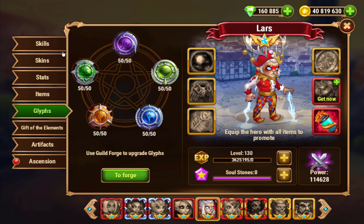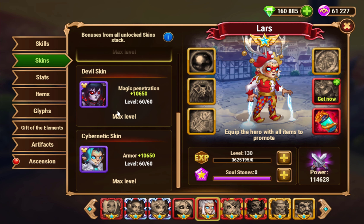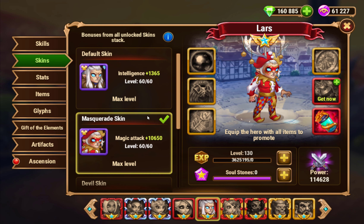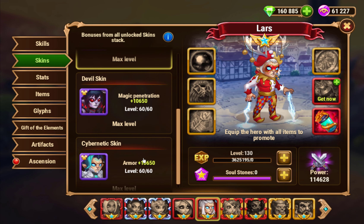Generally, I try to keep health low on all these types of heroes. So giving Lars a skin that is health — that's one I'm definitely not going to buy. I don't recommend it; I don't think you should get it either. My Lars already has more health than he needs, and getting another 100k health would probably be detrimental to his ability to gain energy.